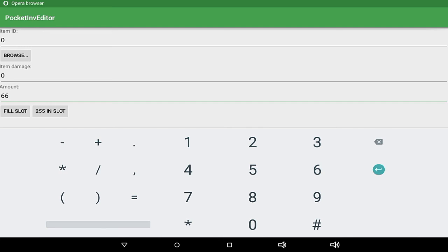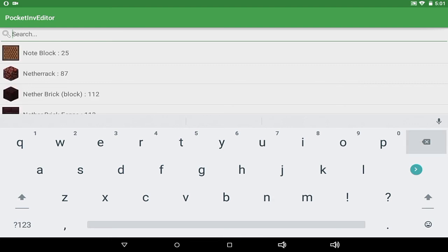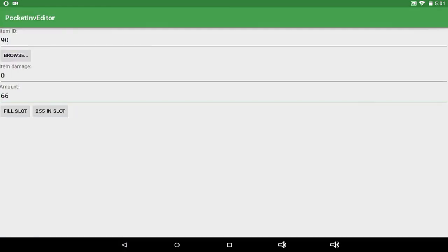Now you may not know the Item ID. If you want to find it, hit Browse and search for 'Portal'. As you can see, Portal appears in the results — go ahead and tap on that. The Item ID is 90, if you want to remember it for ease of access.